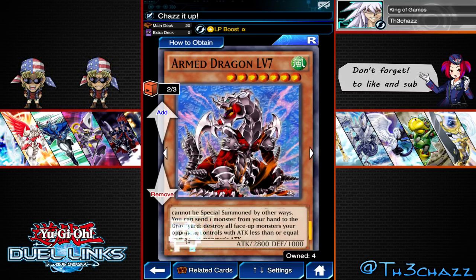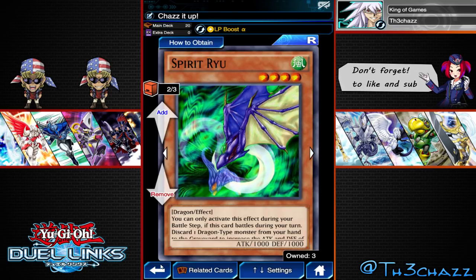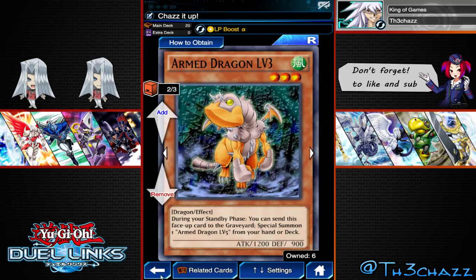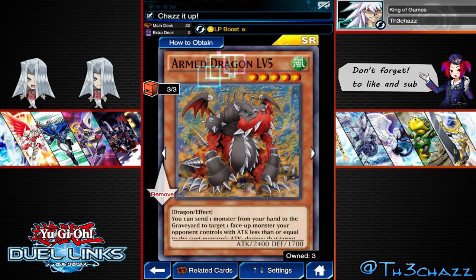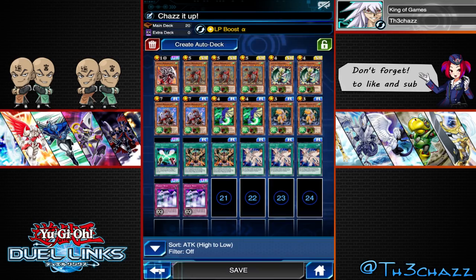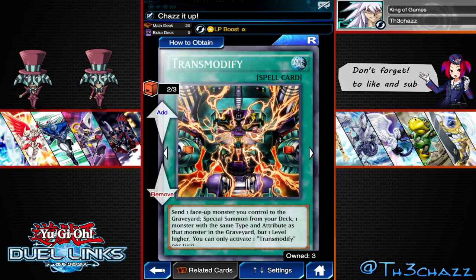Level 7's effect: you can send one monster from your hand to the graveyard and destroy your opponent's face-up monsters with attack less than or equal to the one you sent. We're running two Spirit Ryu, and you'll understand why in a minute. We're only running two Armored Dragon level 3. We're running Soul Exchange so we can get level 5 out, because it doesn't have a special ability where it has to be special summoned - so we can Spirit Reaper it. The other reason is we can use this spell.